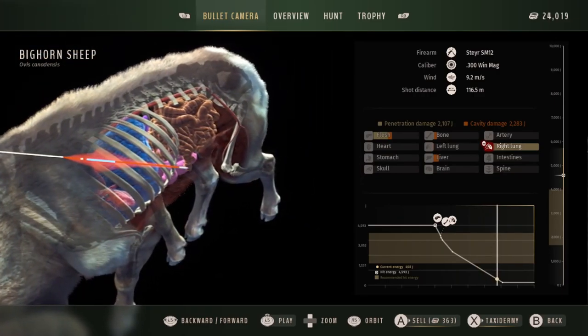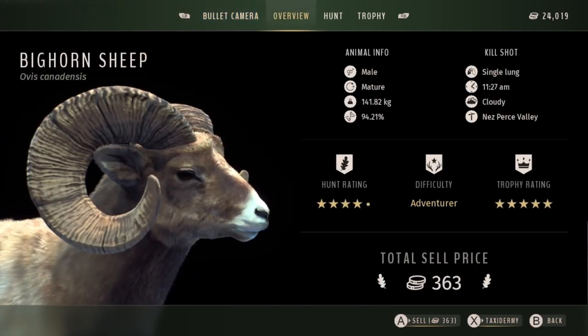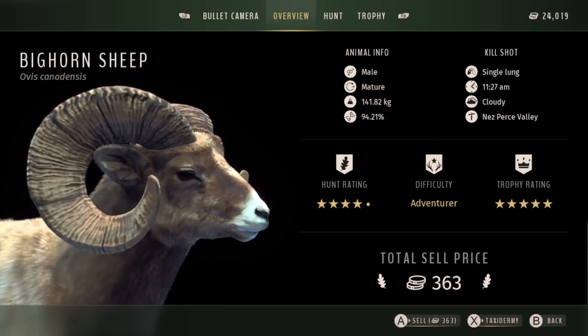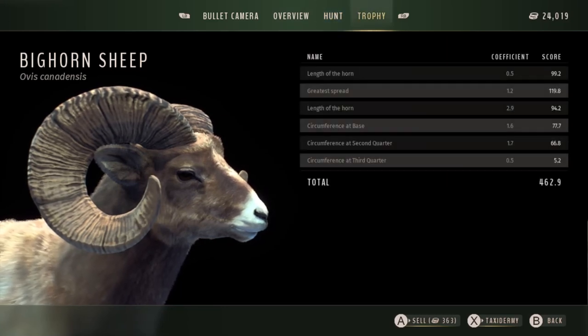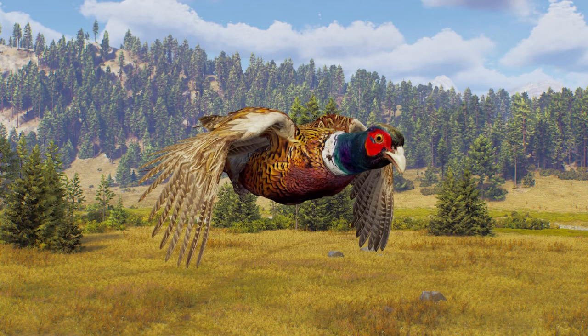He went down immediately with a shot from the .300. That is going to cause some meat wastage, but I'm not worried about that — I just wanted to get him down as quickly as possible. He's a 94.21% genetic 5-star mature. He only scores 462.9, so he's barely a 5-star, but a 5-star is a 5-star and he's heading straight to the trophy lodge.